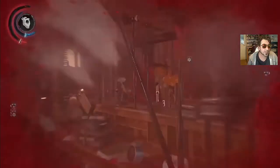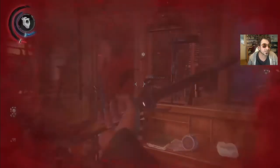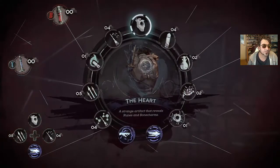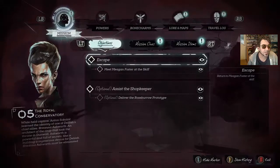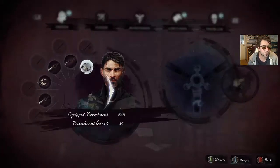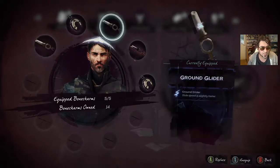To die by a fly would be embarrassing — it looks like it's going to happen. I used to have a bone charm equipped that would give me health every time I killed one, but maybe I disequipped it. So I'm going to go back and equip that, make sure it's equipped. Maximum health.